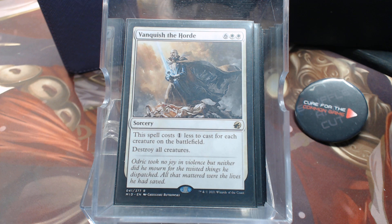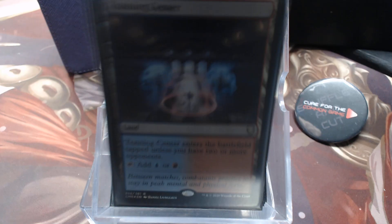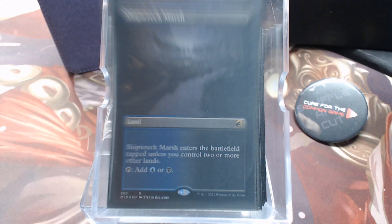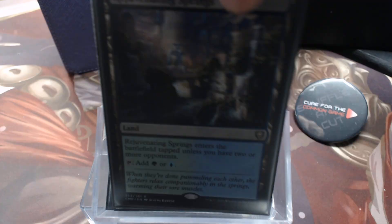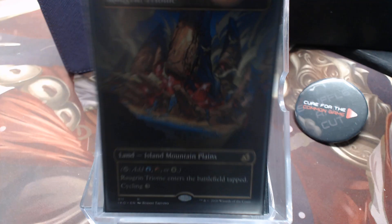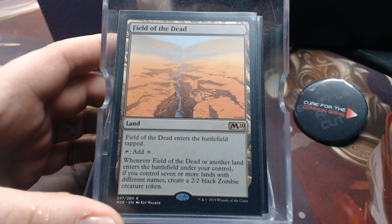His non-basic lands include: Deserted Beach, Fabled Passage, Temple of Plenty, Training Center, Haunted Ridge, Shipwreck Marsh, Reliquary Tower, Vault of Champions, Rockfall Vale, Temple of Malady, Mana Confluence, Rejuvenating Springs, Temple of Deceit, Savai Triome, Raugrin Triome, Indatha Triome, and Field of the Dead. Because of Field of the Dead he runs some basics and snow-covered basics to get differently named cards.